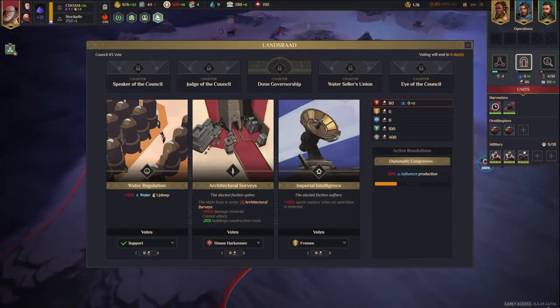Last but not least is House Harkonnen. Their Landsraad screen is identical to House Atreides. They might have a few fewer votes than House Atreides, but they can still support or decline resolutions, choose targets, vote, and add influence to their votes — although they don't have influence to add right now in this particular case. So that covers the basics of the Espionage screen and the Landsraad screens. There are probably a few things I missed or perks that add variations, but overall this is how they work.